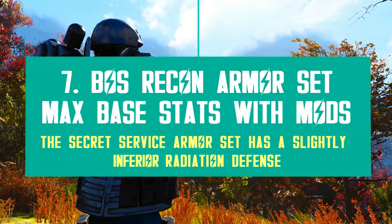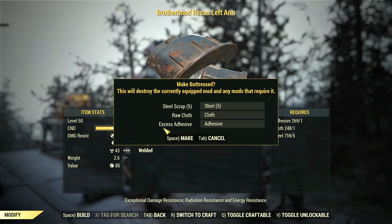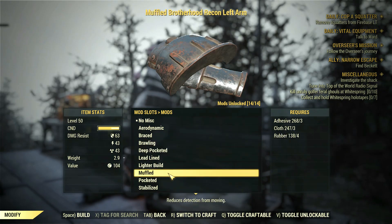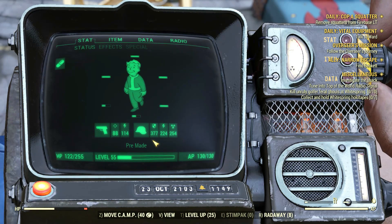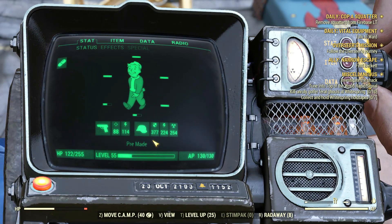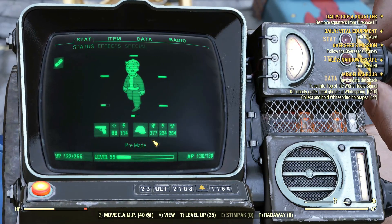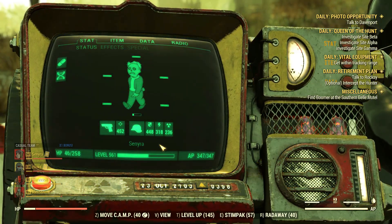Before the final conclusion, let me show you the Recon Armor with some mods — because both armors can become much stronger with mods. I used Buttressed for the primary mod and Lead Lined for the secondary, for that extra radiation defense. After modding every single piece, I ended up with 372 physical defense, 224 energy defense, and 254 radiation defense. That's some decent numbers, and the armor isn't even legendary with no mutations or defense perks active. If you get an Unyielding or Vanguard's set, you can easily boost it to 500 physical defense — and that's amazing.